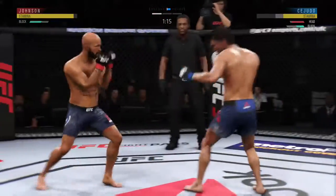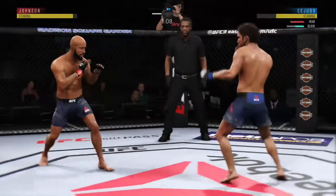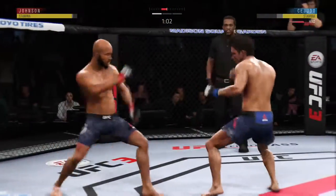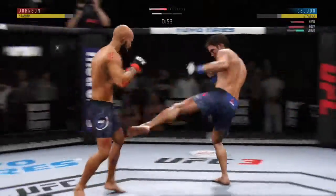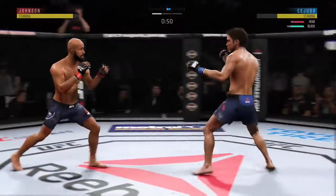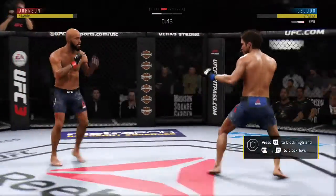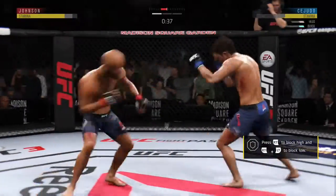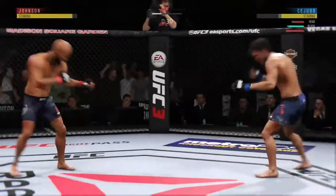Looked like he might have landed there — instead a swing and a miss by Johnson. Mighty Mouse Johnson with a serious volume of strikes. Joe, it seems like every time he's thrown, he's landed. He's doing a really good job of timing these shots. Cejudo gets caught by the inside — he's teeing off some good punches here.